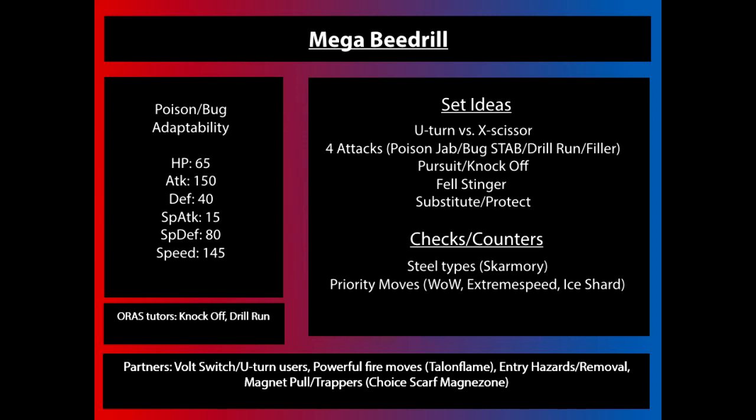For example, X-Scissor is a possible two-hit KO against a Mega Slowbro without any defensive investment, whereas U-turn has no chance of two-hit KOing Mega Slowbro. Furthermore, U-turn forces you to switch out, whereas X-Scissor allows you to stay in. The attacks you're going to see besides those — Pursuit and Knock Off — are going to be very, very popular just because they allow it to have coverage more neutrally.